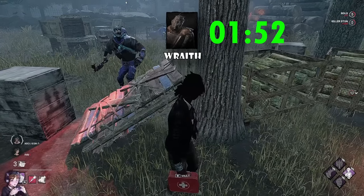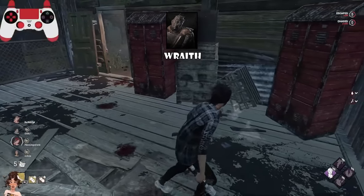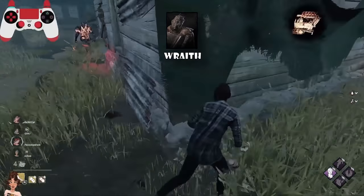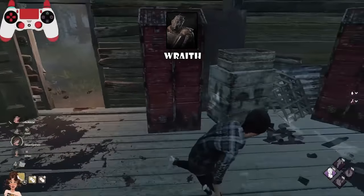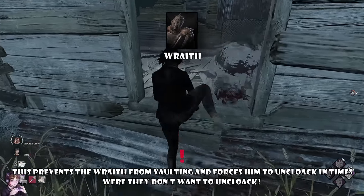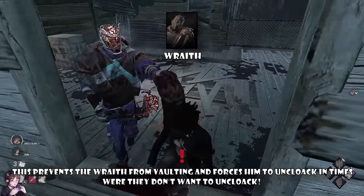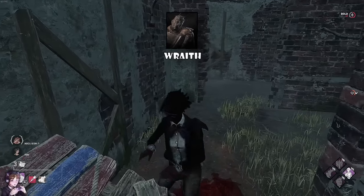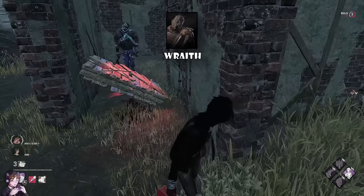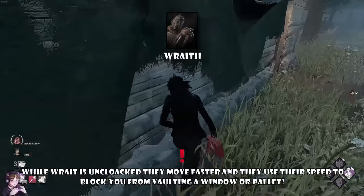Stunning a Wraith while they uncloak will make the stun last a lot longer than a regular stun. Sometimes a Wraith will fake going out of invincibility just so you drop the pallet and then break it, so stay patient and wait until you truly see that the Wraith is uncloaking before you drop a pallet. If you are getting chased by a Wraith, you can actually repeatedly vault a window while they are uncloaked because a window won't get blocked when a Wraith is invincible — you aren't in chase. This forces them to exit invincibility to break the pallet or vault the window.